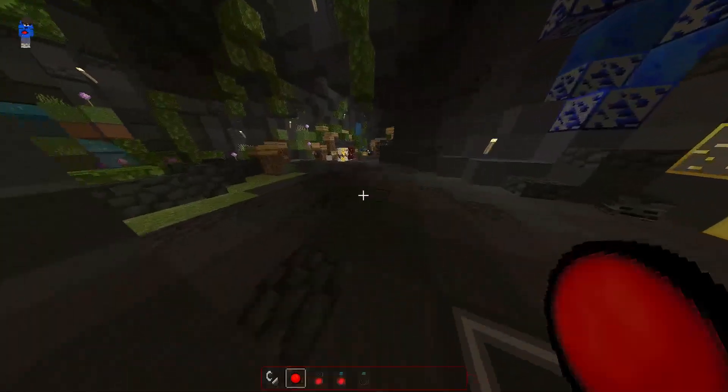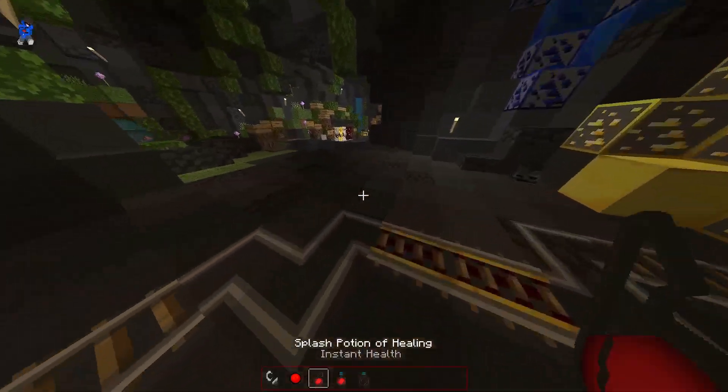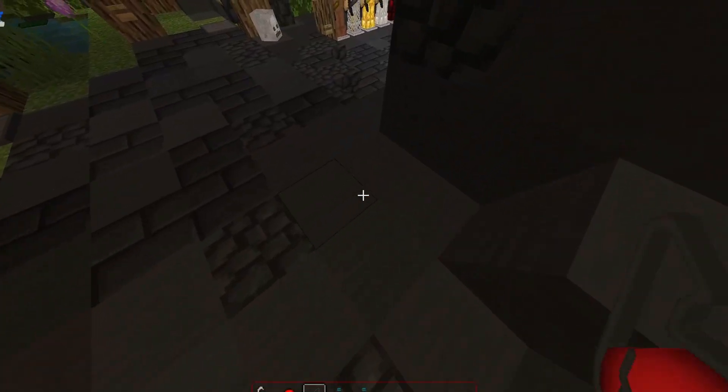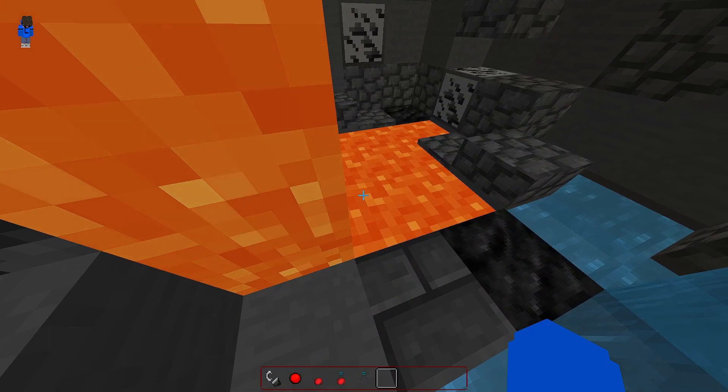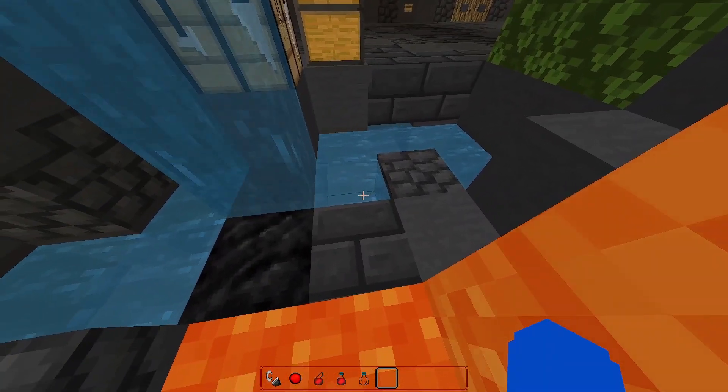The ender pearl texture is well detailed — it's got shadows right there, the red color right there, it's cool. The potion particles look cool. The lava looks like 8 pixels which is all right.